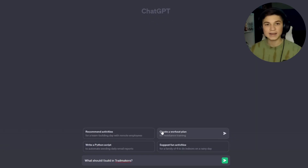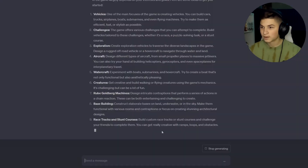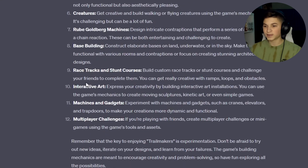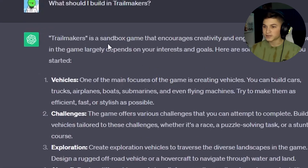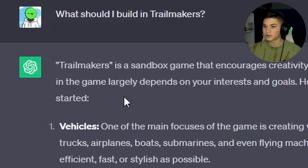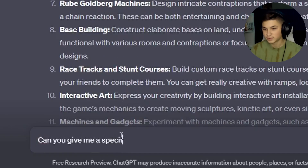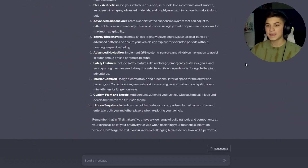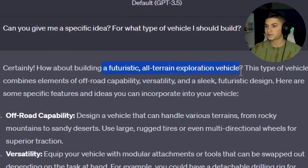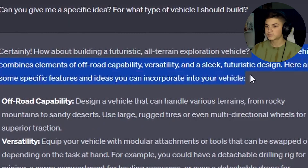It kind of gave me a giant spiel of way too much information — 'Trail Makers is a sandbox game that encourages creativity and engineering' — very broad. So I asked: can you give me a specific idea? It then gave me a very detailed list of how to build a futuristic all-terrain exploration vehicle. This type of vehicle combines elements of off-road capability, versatility, and a sleek futuristic design.